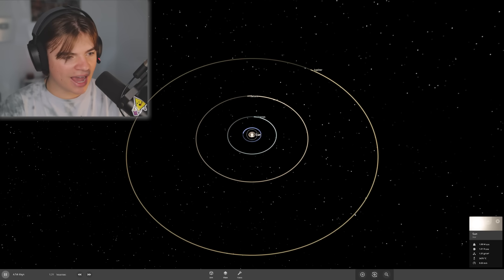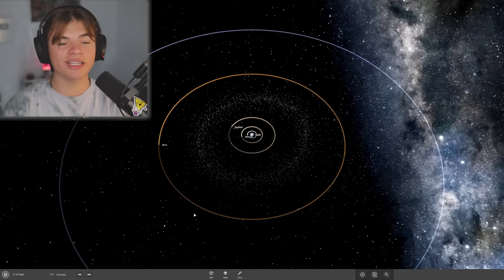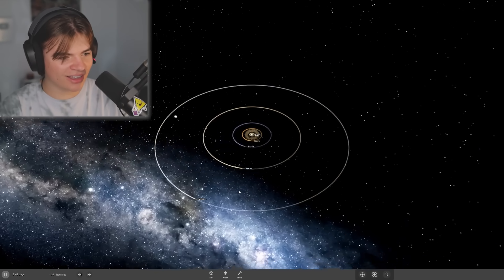Here is the reverse solar system! Let's re-add the asteroid belt. The asteroid belt is still between Mars and Jupiter like it's supposed to be, but now Jupiter's on the inside and Mars is on the outside. That's pretty cool.